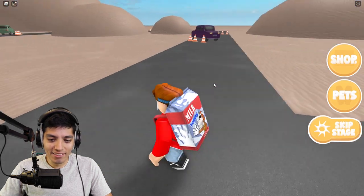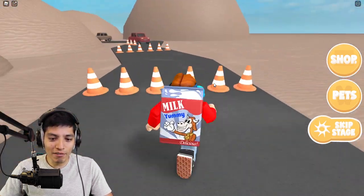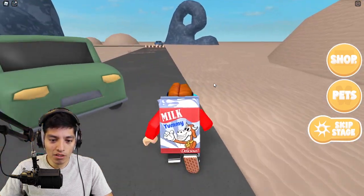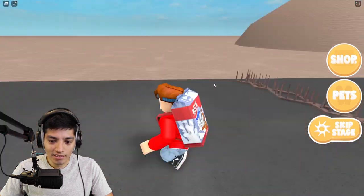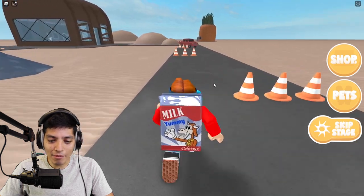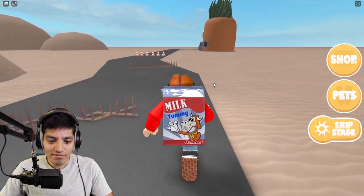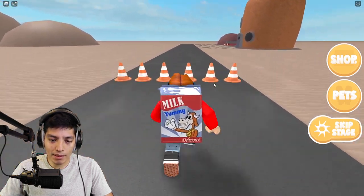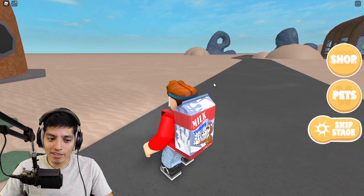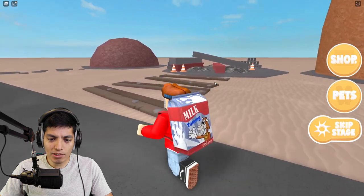Uh oh, now we're getting chased by that Fudge Bob dude! Holy crap, go go go! Oh my god we gotta be quick, he's so fast! Go go go, we cannot stop! Oh my god there's spikes on the ground! I shouldn't have stopped there. I'm kind of scared for my life. Oh the pineapple — we're going to SpongeBob's house! Hurry, hurry before he catches us! He disappeared, that was so freaking terrifying.